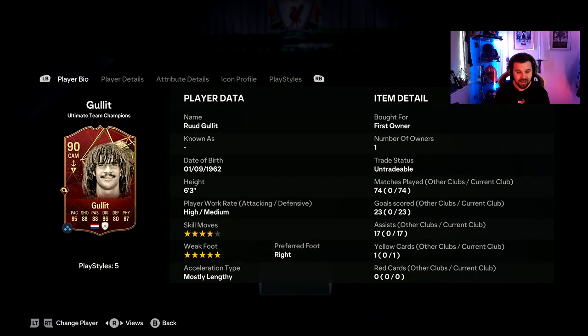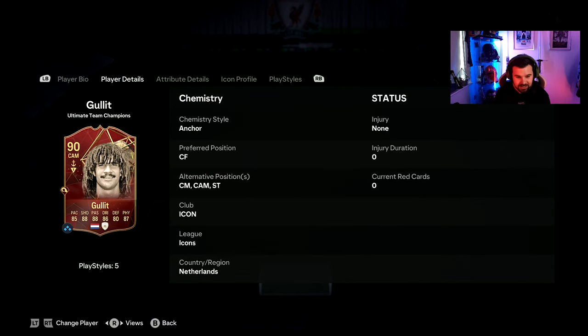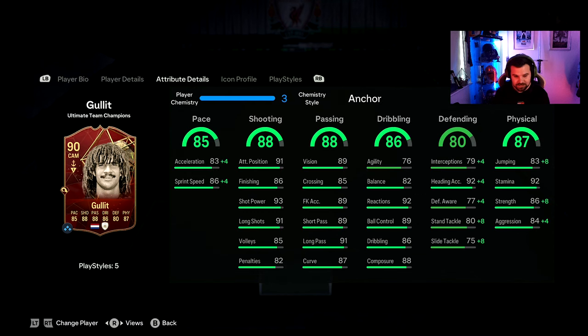High/medium work rates, 4-star skills, 5-star weak foot — the usual from Ruud Gullit. This version can play centre forward, centre mid, CAM and striker. His winter wildcard can also play centre back, though that's a lesser-rated card than this one.